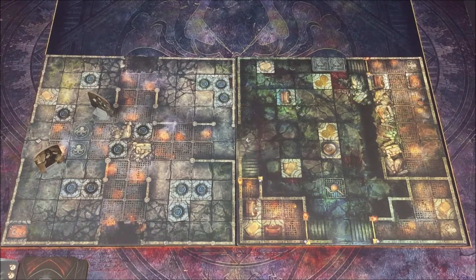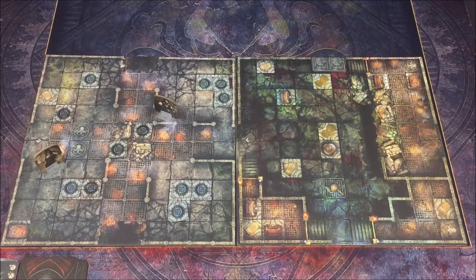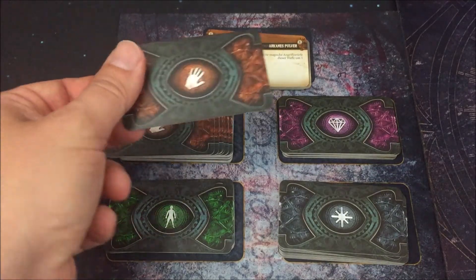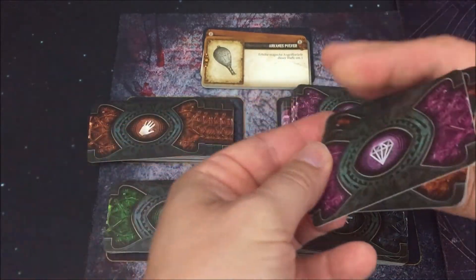Jesse hat noch drei Ausdauer für eine Bewegung: 1, 2, 3 schon mal in diese Richtung. Lorraine ist an der Reihe, sechs Ausdauer. Drei verwendet sie für 1, 2 Felder hierhin. Dann benutze ich diese Werkbank für drei Ausdauer – an der Werkbank darf ich drei Karten ziehen. Ich werde zwei Waffen und vielleicht noch ein Artefakt nehmen, da der Verzögerer perspektivisch nicht mehr ausreichend sein wird.